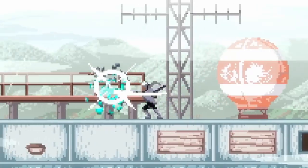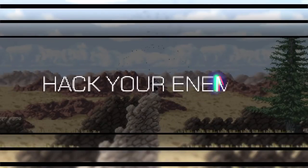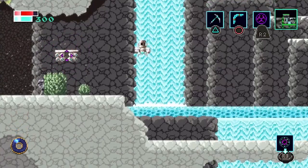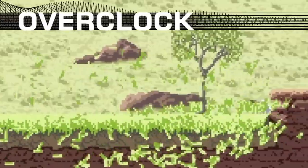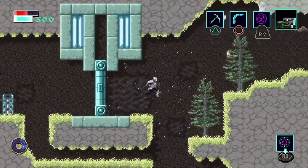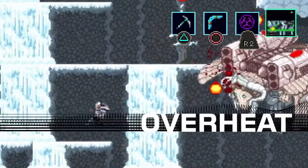Axiom Verge 2, the sequel to the 2015 Axiom Verge, is back with more nostalgia-driven gameplay — a game that is more Metroid than Metroid, and even the story is obsessed with the past. The combat is not the best; we have upgrades and tons of abilities, but it's not on par with many of the best Metroidvania games. The exploration and story are what will keep you going forward in Axiom Verge 2.